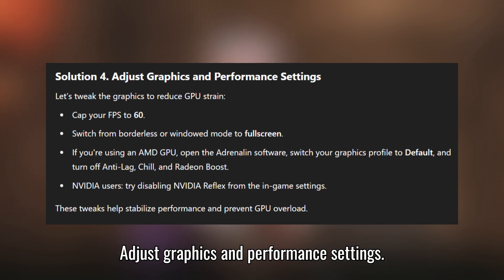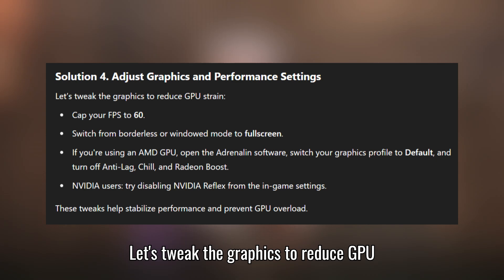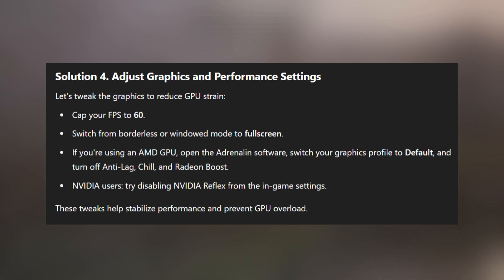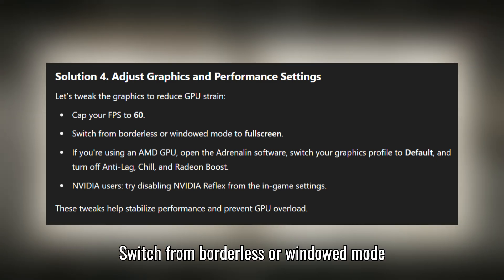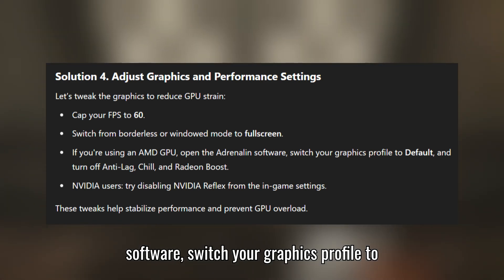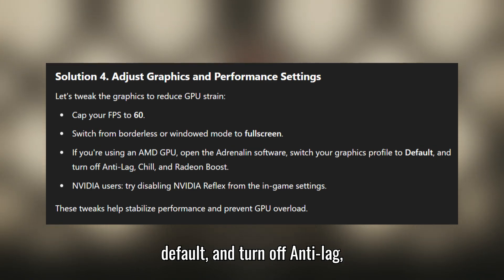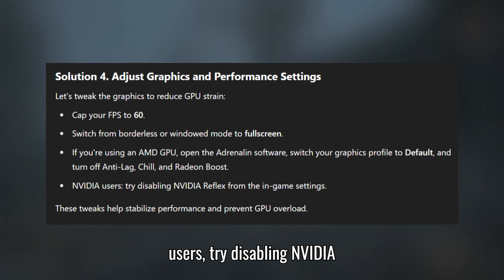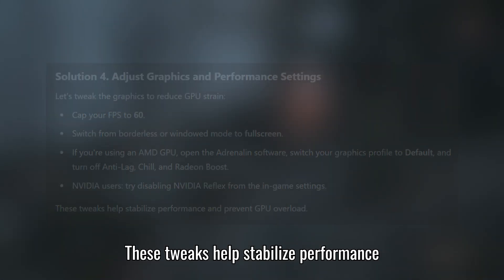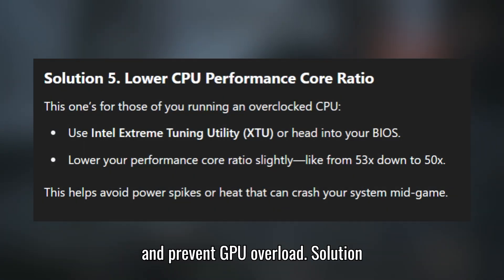Solution 4: Adjust graphics and performance settings. Let's tweak the graphics to reduce GPU strain. Cap your FPS to 60 and switch from borderless or windowed mode to full screen. If you're using an AMD GPU, open the Adrenaline software, switch your graphics profile to default, and turn off Anti-Lag, Chill, and Radeon Boost. NVIDIA users: try disabling NVIDIA Reflex from the in-game settings. These tweaks help stabilize performance and prevent GPU overload.